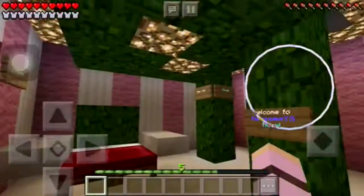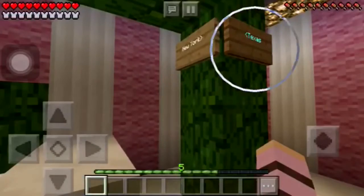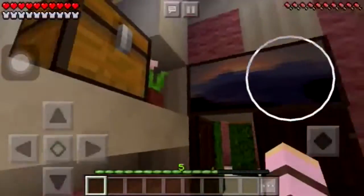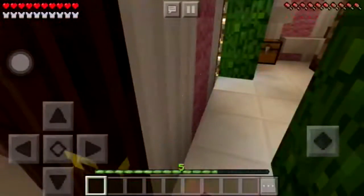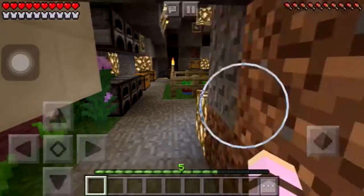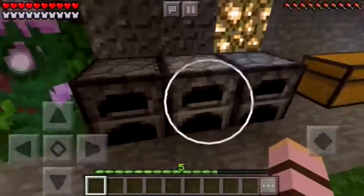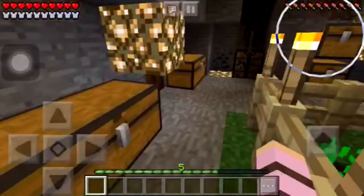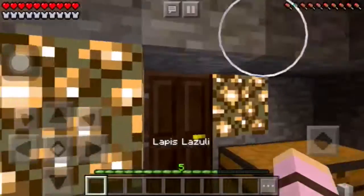So here is my room, and here's my walk-in closet right in here. That's my room — I'll go into it later. Here's the beautiful garden area, and here's all the cooking material stuff, all the food, and what's this — lapis lazuli.